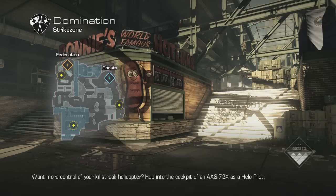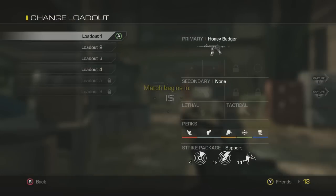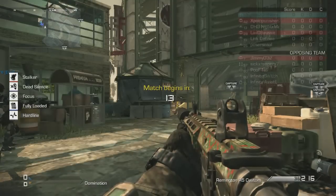Hey, what's up guys, Zeno here, and today I'm going to bring you another video on some pretty big information that Infinity Ward gave us today. It is the new map pack, Devastation. Devastation is going to be coming with four maps — five if you include Extinction — and then a new gun called the Ripper, which I did a video on yesterday.